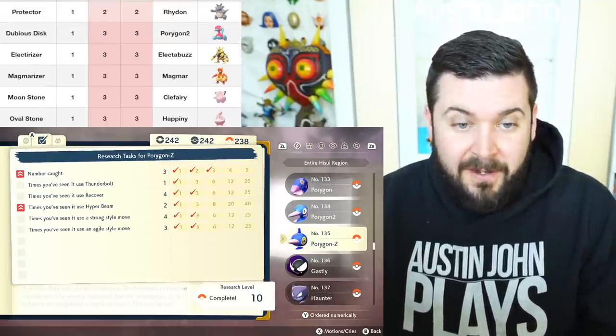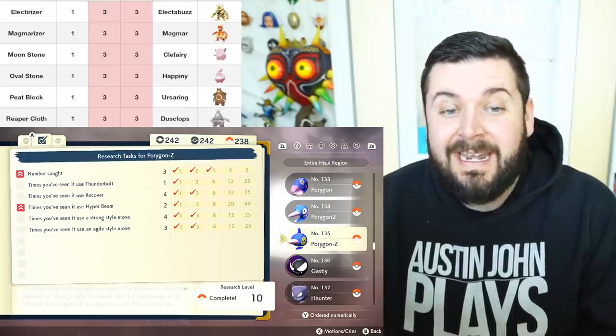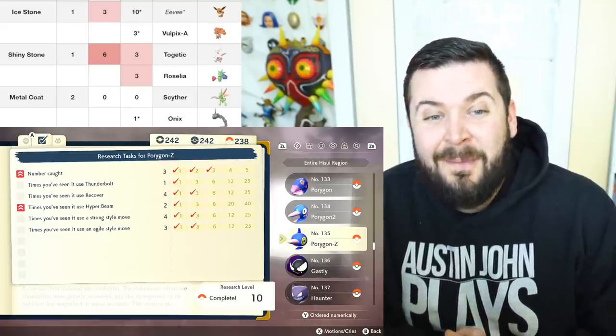It's crazy that Clefairy is the only Pokémon that needs the Moon Stone. Oval Stones are a joke — getting happiness is harder than getting Oval Stones. That brings us to the Ice Stone: in theory you need zero, because you are given a gift Alolan Vulpix.